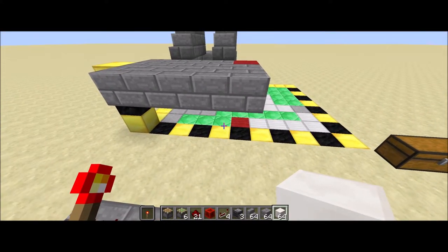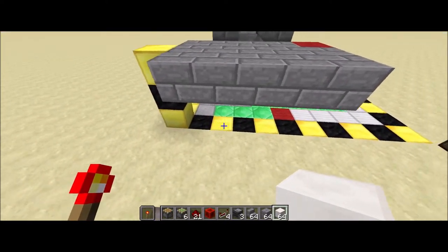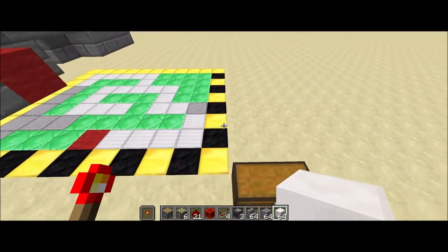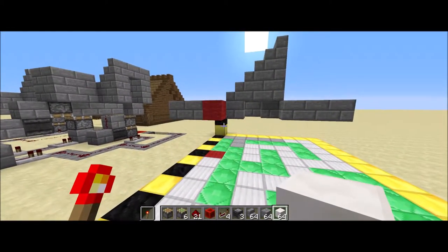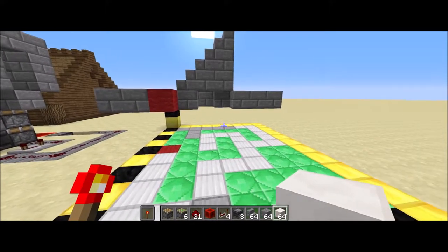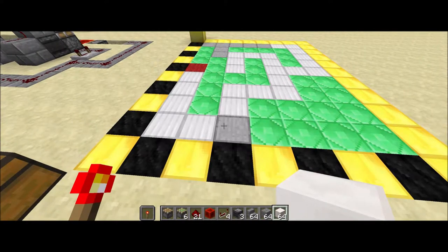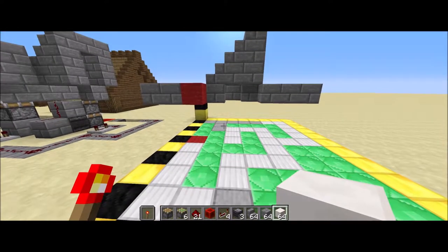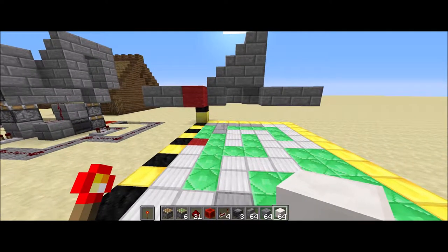Space-wise, you're going to need nine wide by seven long. It's going to be two deep, but then in this section here and here, and then this one block, it's going to be three deep. So the majority of it's only two deep, but there are some spots you'll need three.